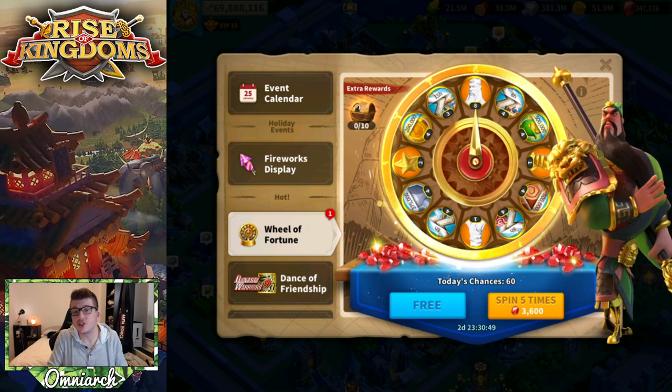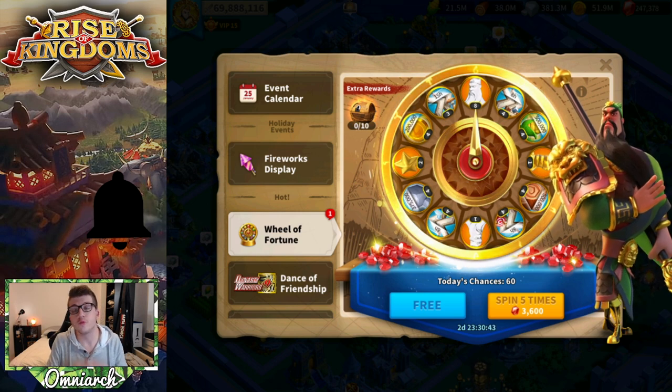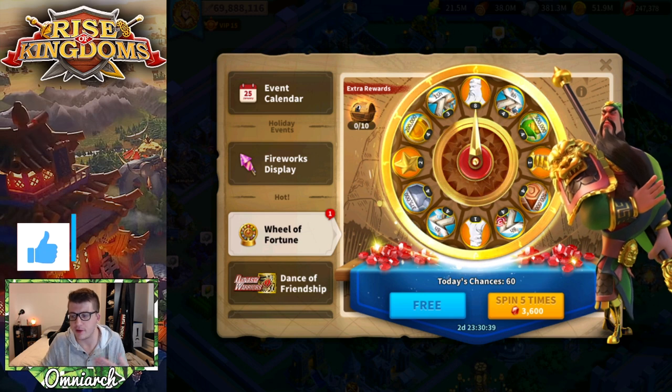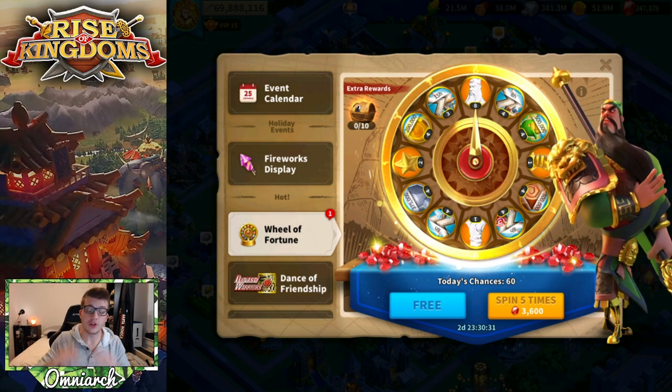You guys know that I've invested mostly in infantry commanders, and Guan Yu is just one of the best for open field. He's got the AOE, he's got the march speed, and he's super good in canyon as well. So I've really been waiting for him to come on the wheel because I want to expertise him, but figured I might as well convert my gems into sculptures and then use universals after he's gone.